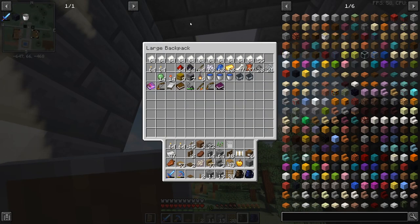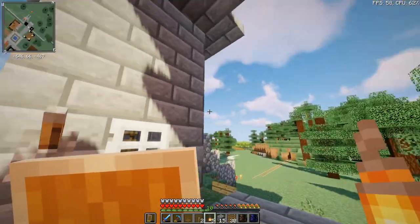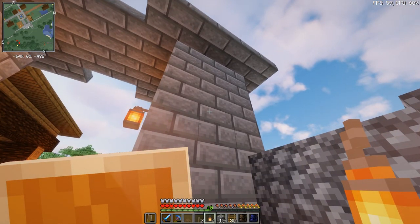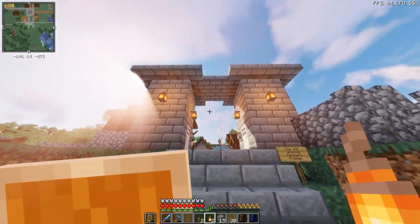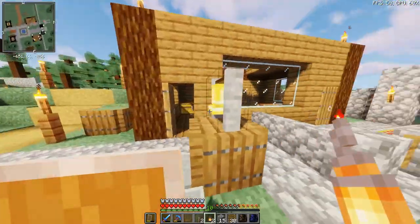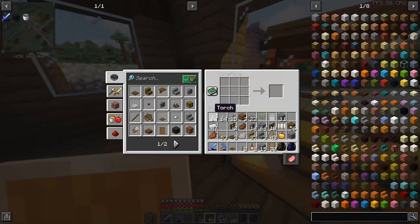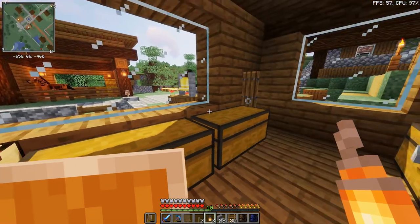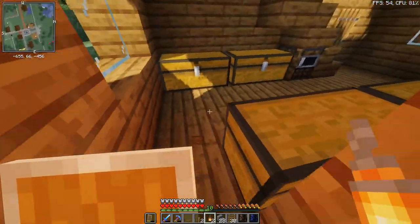Talking about looking cool - let's grab some lanterns, the remaining six that I have, and let's place them right above here. That's a good height. This is coming together nicely. It's not a lot, but it's something. Let's go for some stone brick stairs. How many am I going to need? Probably more than 16. Can't hurt to have a few extra anyway.